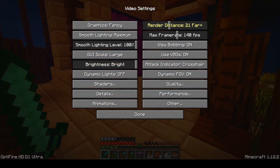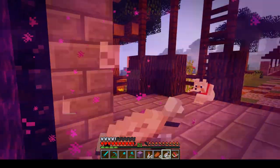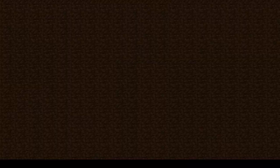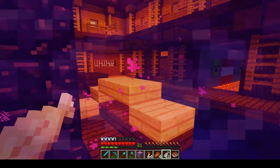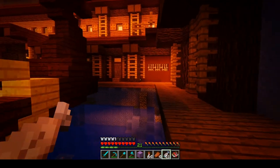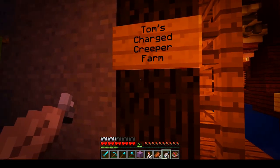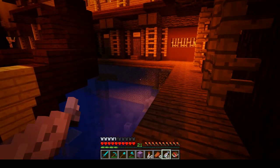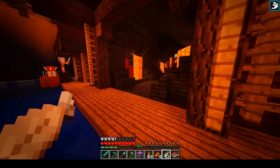Let's set down the render distance a little bit and go through the portal. There we go — this is the nether hub, and this is it with shaders on. I love this. Tom's Creeper Farm — that's cool. I'm not gonna go down there, but I didn't really know about that.